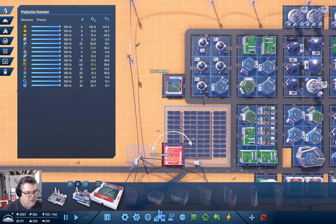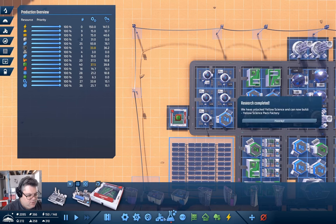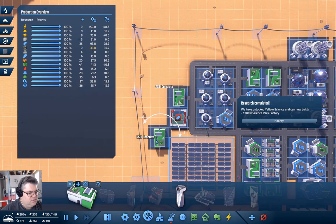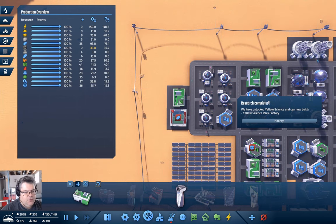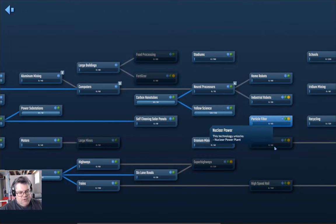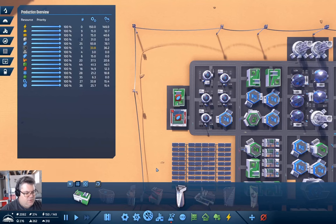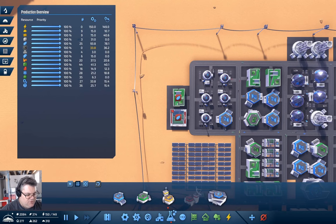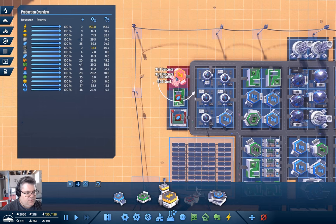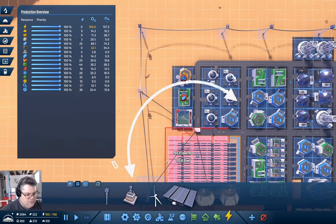We need to also build one of those for yellow science. We've done yellow science research! Now what are we researching? Particle filter — that's going to need yellow science. So we'll go under Science, Yellow Science, put that there. We need power.